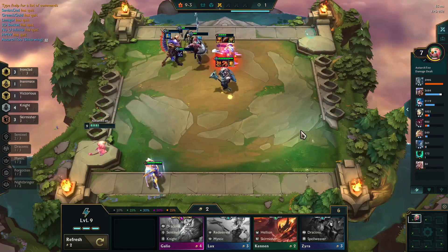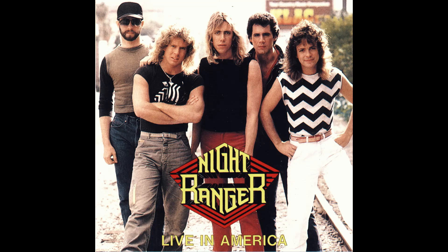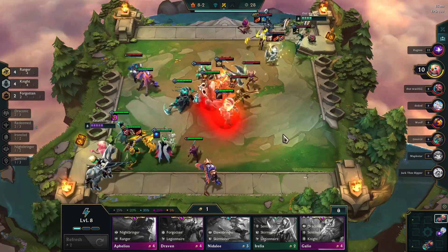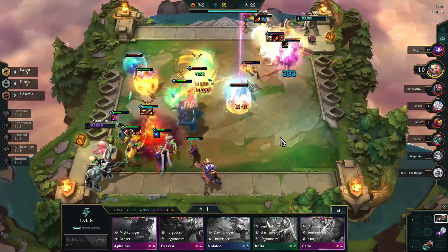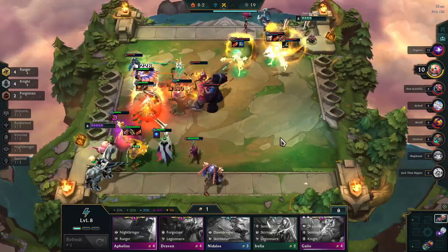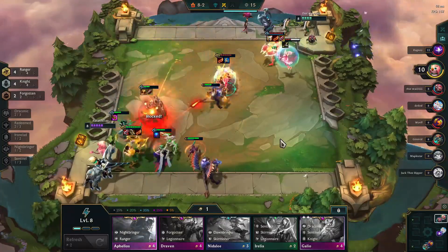Let's move on to build number 2: Night Ranger! That is actually a real band and they're actually pretty good. But Night Ranger is exactly what it sounds like. By level 8, you want 4 knights and 4 rangers, so you're taking full advantage of both buffs. Your knights are going to be blocking as much damage as possible, and your rangers are going to be getting the maximum attack speed you can have with 4 rangers.